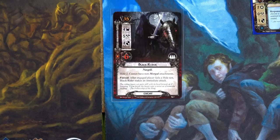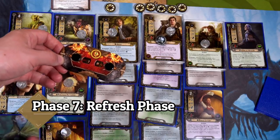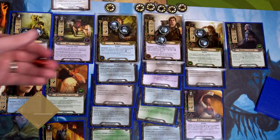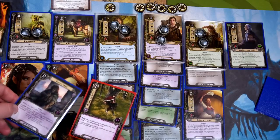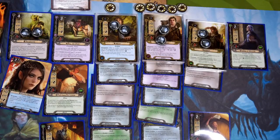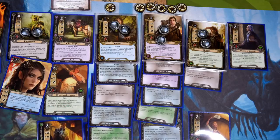We end the round — Hobbit deck to 19 threat, Rohan deck to 36. We generate resources. I forgot to use Warden of Healing, so we heal one point of damage on Grim Bjorn — he only has one damage left now. We draw our cards: Song of Hope and Valiant Sacrifice! We play Hobbit Pony on Frodo so he can quest late if we'd like, then play Song of Hope for free on Merry.